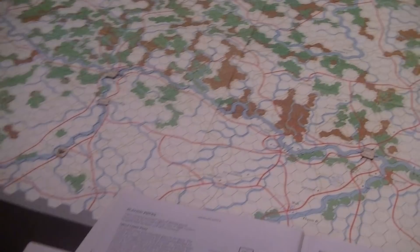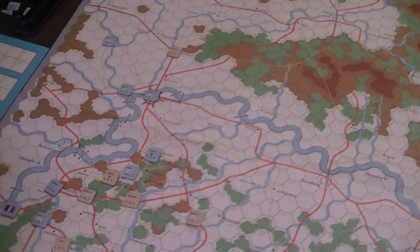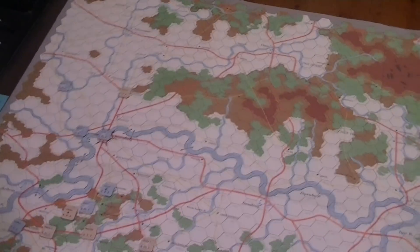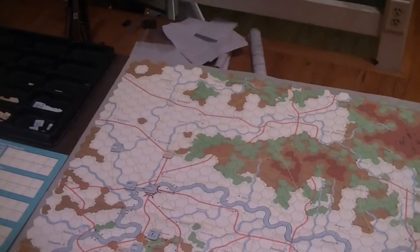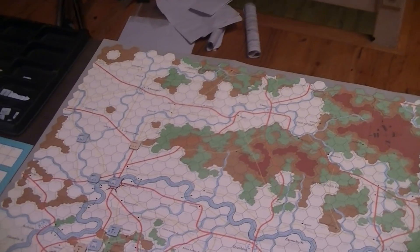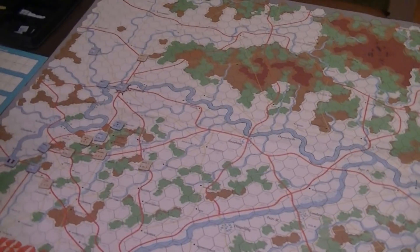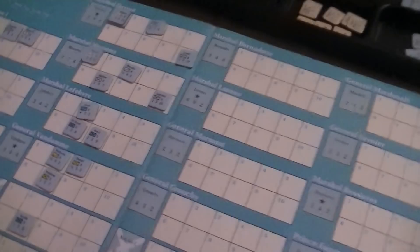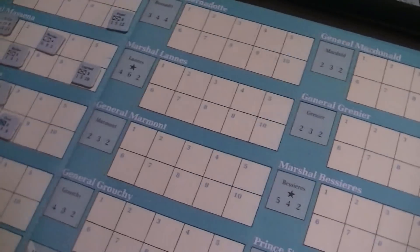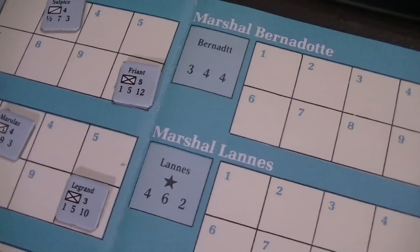Let's take a look at some of the pieces and find a general. I'll take Davout here because he's close by. The first number is the initiative — that's your chance of that general doing something if you don't expend orders on them. That has sort of perverse effects, which is to say that leaders who have high initiatives are more likely to fail to do what they need to do because you're unlikely to spend for them. The second number is how many subordinate things they can have under their control.